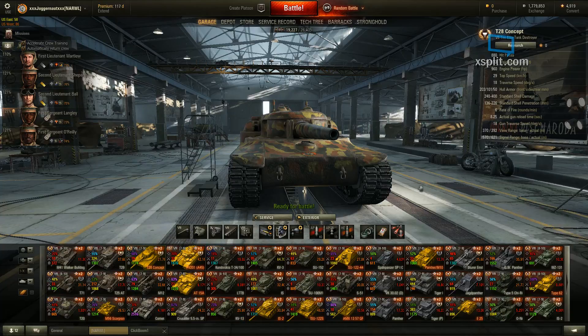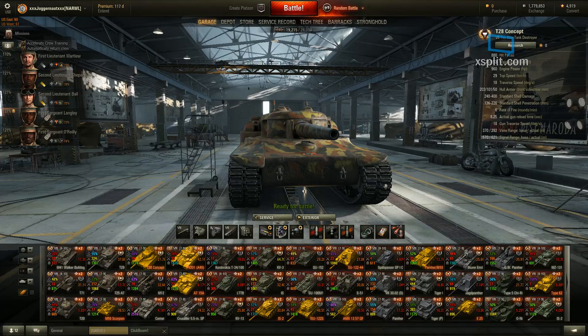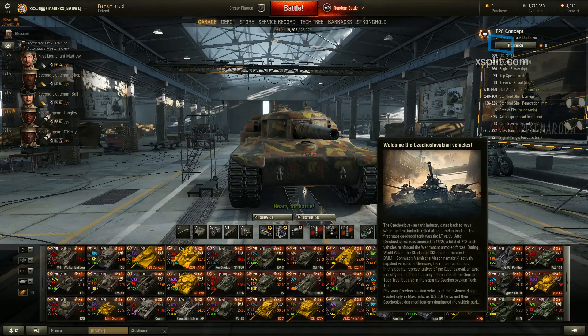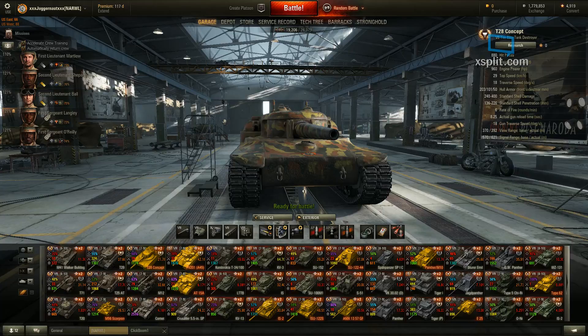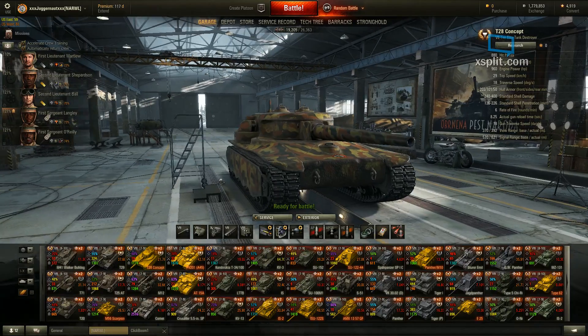View range is 392. I've got it set up with a gun rammer, gun-laying drive, and vents. I did that due to the fact that I like the faster load time, because the view range at 392 for a tier 7 is not too bad. I'm thinking of taking the vents off and putting the binoculars on it to give that extra boost in view range so you can start hitting somebody before they even know where the rounds are coming from.